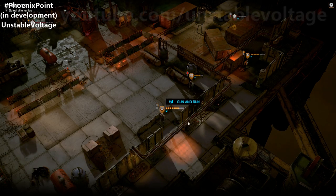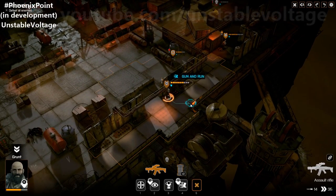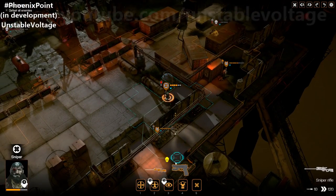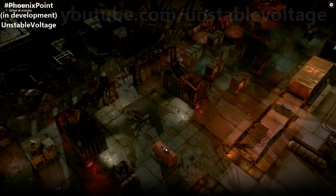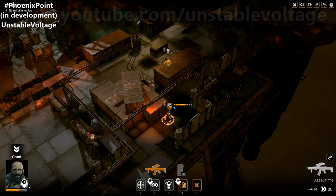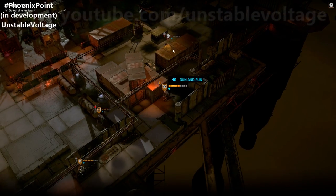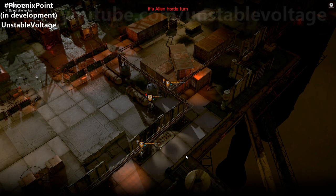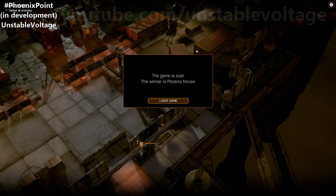Let's go ahead and run this guy around here. If you run out of willpower, you can panic — we've got no willpower left now, so we need to be careful. We can take a shot with our sniper and finish this alien off, gaining more willpower. The last alien dies from bleed damage. Game over — I've won two games in a row. That doesn't usually happen.